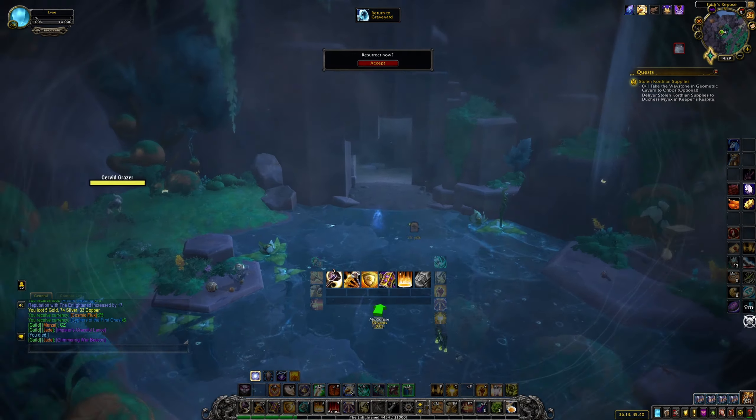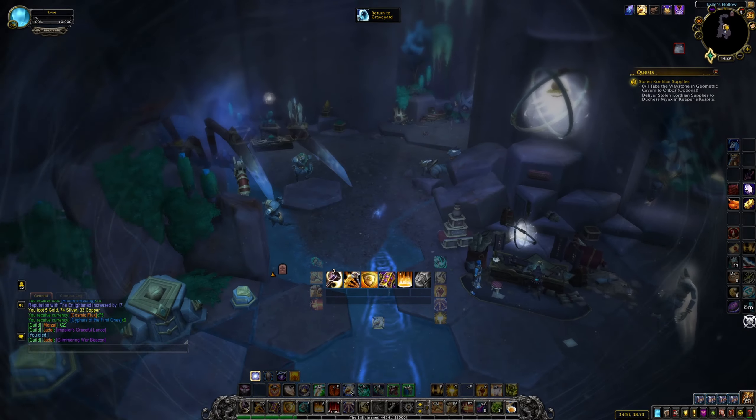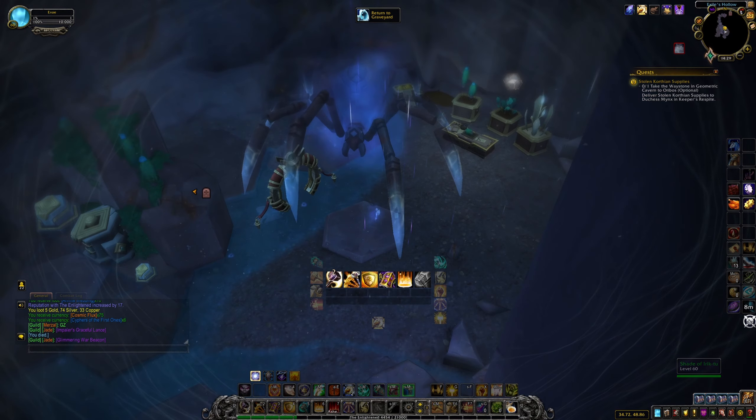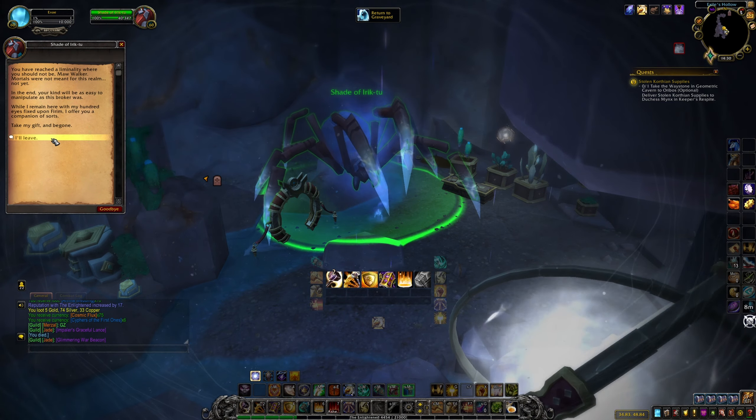When you are a ghost, fly over to Exiles Hollow and run inside the cave to where Fearim is. On the left side you will see a ghost spider. Talk to it and it will ask you to leave it alone in exchange for the schematic.